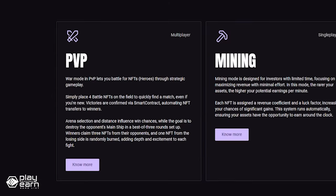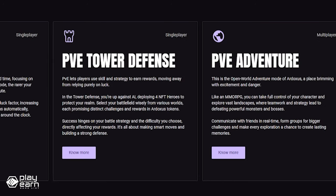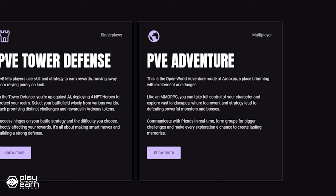War Mode in PvP lets you battle for NFT heroes against others through strategic gameplay. Mining Mode is designed for investors with limited time, focusing on maximizing revenue with minimal effort — the rarer your assets, the higher your potential earnings per minute. PvE Tower Defense Mode lets players use skill and strategy to earn rewards. There is also a PvE Multiplayer Adventure Mode where you can take full control of your character and explore vast landscapes.